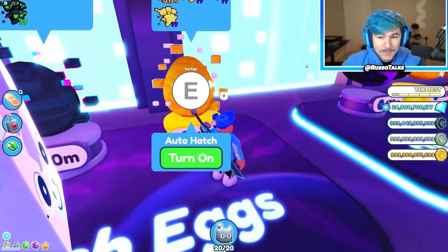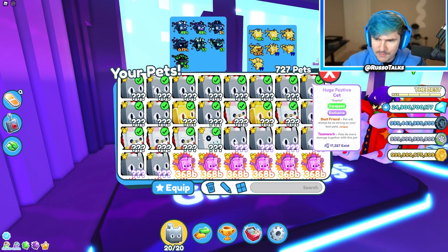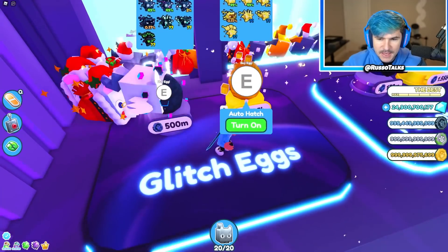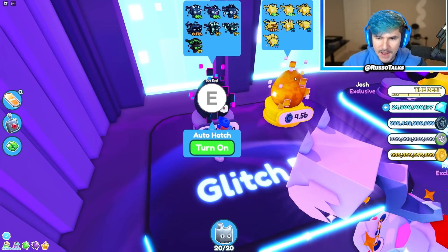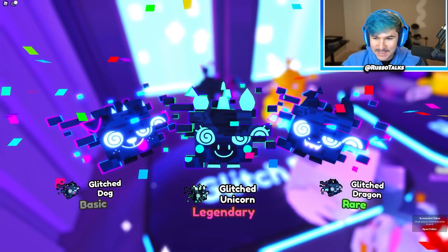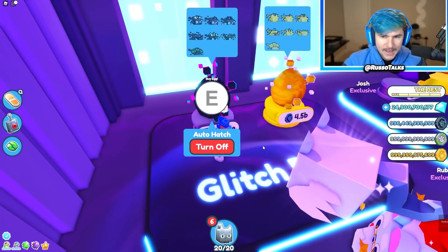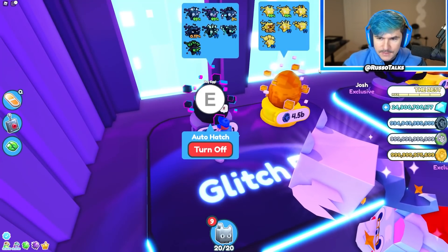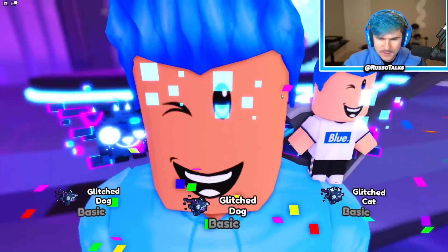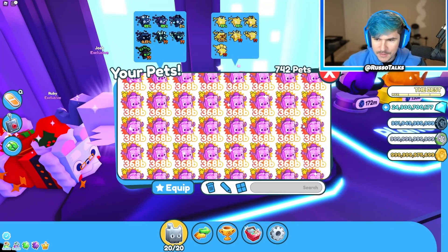These are the new glitched eggs, so we might as well open this a bit. It's 500 million tech coins, or 4.5 billion for the bundle. Luckily I have so much coins it shouldn't be hard. Let's auto hatch for a sec and see what we can get. So there are the new glitched eggs — so cool. Did you see that thing on the bottom? It shows the little icon of the pet. The hatching screen looks really nice — it's a better hatching experience.